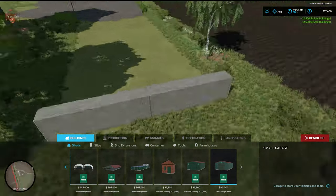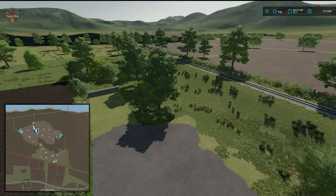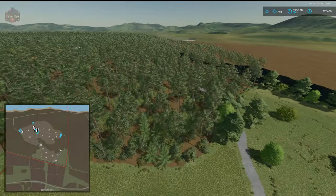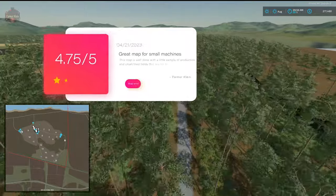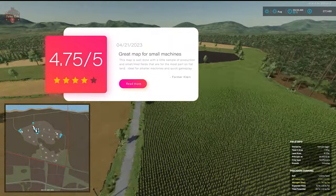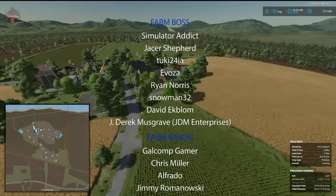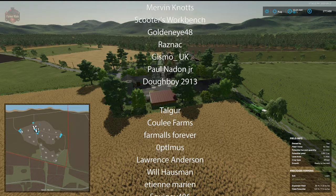There was a lack of clear markers at the dairy, so we deduct a quarter point there — giving this map a final score of 4.75 out of 5. If there had been just a couple of indicator markers it could have scored a full 5.0. Let us know what you all think in the comments below. Reggelsberg is available at Giants ModHub, farmingsimulator.com, and the in-game downloadable content menu. Until next time — happy farming!